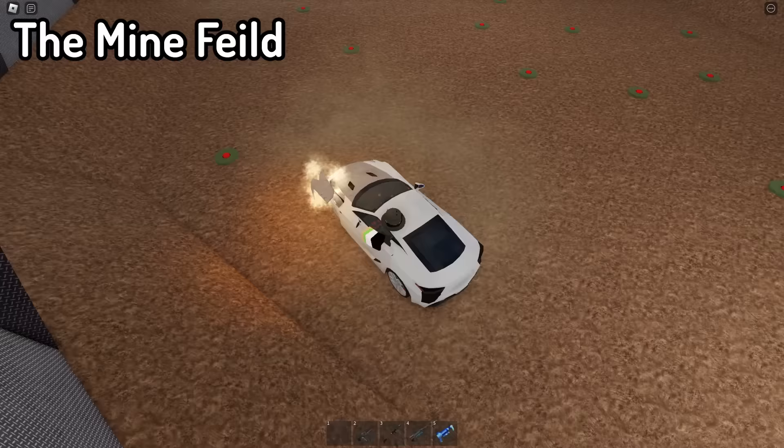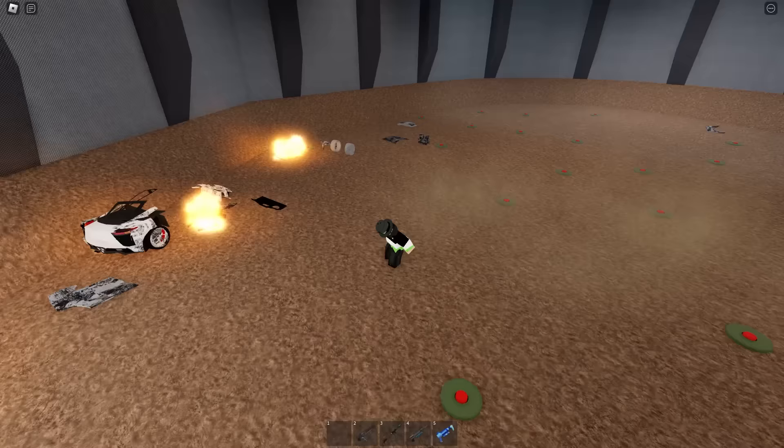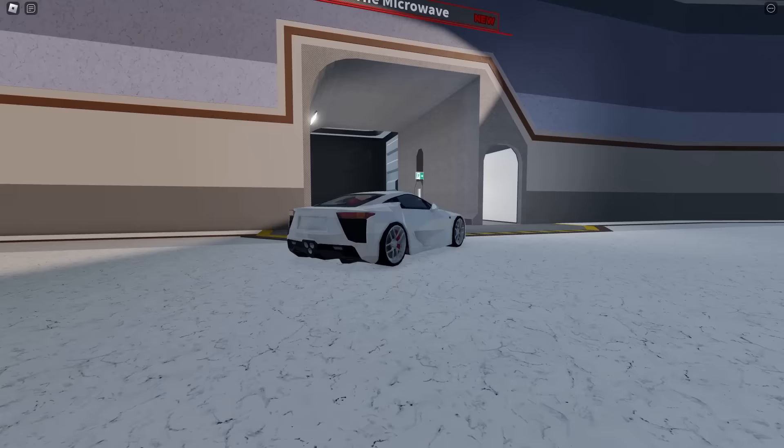Right here we have the minefield, which you don't start — you just run into it. So if you touch a mine right here, boom, it absolutely destroys your car. If you do this properly, you could destroy your car instantly. Just go into this big patch and your car's done. They regenerate after a while, so it's a pretty easy crush — you just drive in and blow up your car.